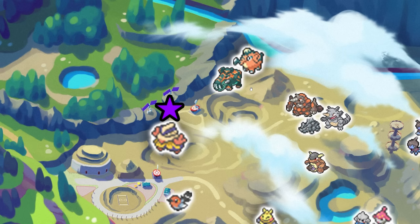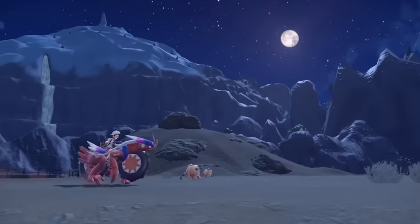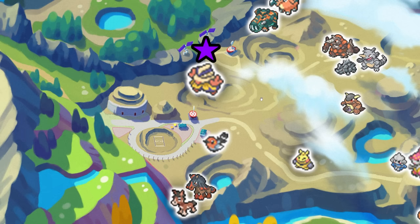We also have Hoperaja and its pre-evolution. The pre-evolution is shown on this map and in a screenshot, so we got a couple angles of that Pokemon. We also got Fletchling. Fletchling is everywhere in this game — they decided to show it in nearly every single biome.